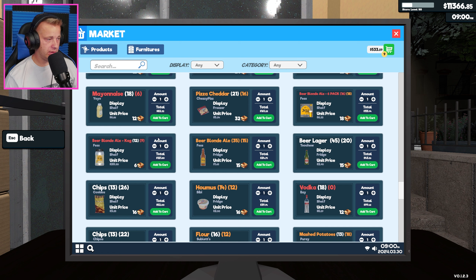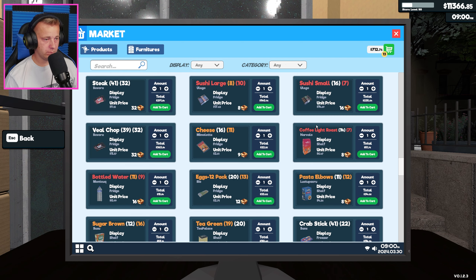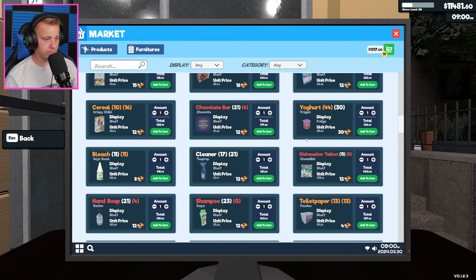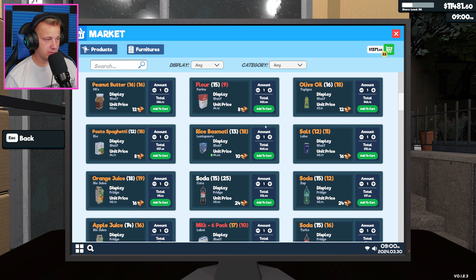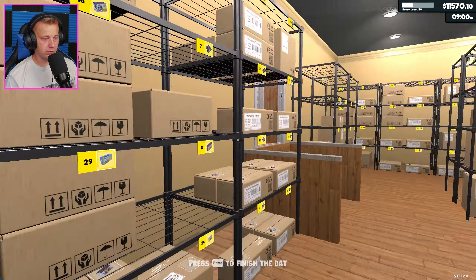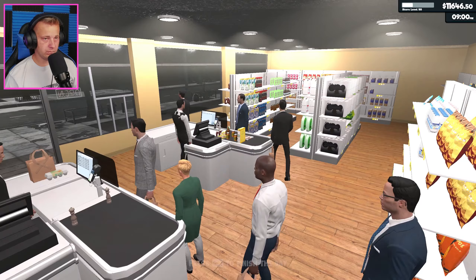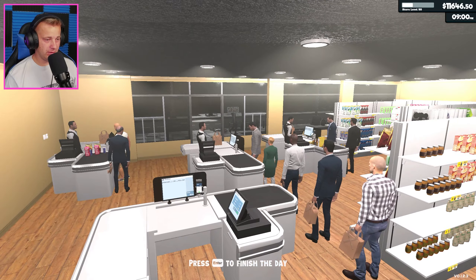We got some vodkas, some kegs, some mayos, hot sauce, some bottled water, some coffee, some sushis, potatoes, some shampoos, some hand soap, dishwasher tablets, chocolate bars, some milks, more milks, teas. We got 27 items in our cart just waiting for us to purchase. 13.50 for you ma'am, have a nice evening. This is insane - the store is popping off, this is crazy.